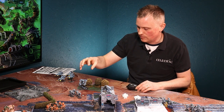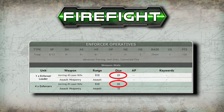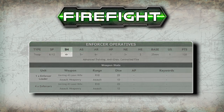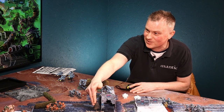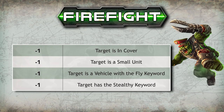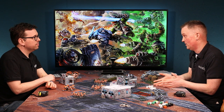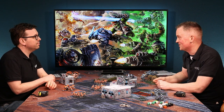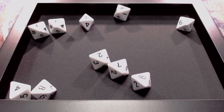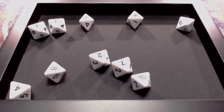We look at the number of dice for the weapons I'm rolling. My laser rifles are two dice each and I've got five guys, so I'm rolling ten dice. My shoot value is four, so normally I'd need fours to hit — but because your guys are skulking behind this wall, they're in cover. That's minus one, so I now effectively need fives.